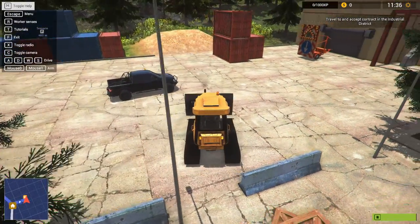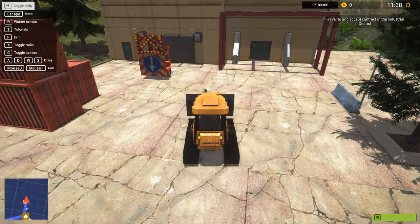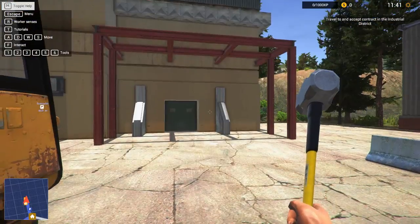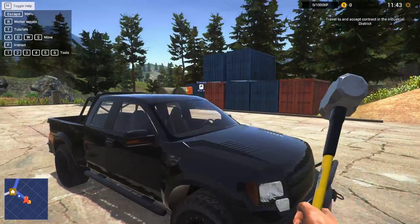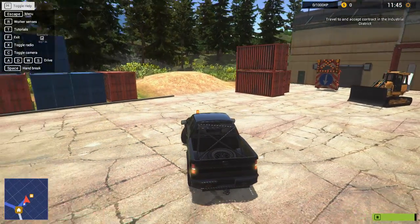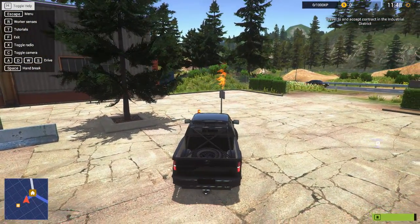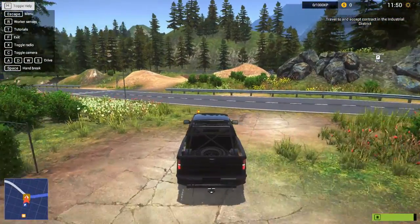Let's see if we can get in here. Travel to and accept contracts in the industrial district — okay, we're going to do that first. I think that's the industrial district over there. Let's jump in. Let's toggle the radio — electric hammer, that sounds good. Let's get on the road. I don't think there's anything else here to look at.